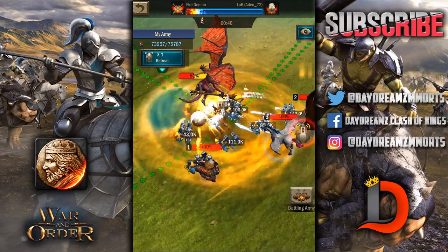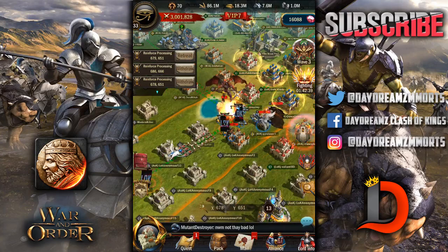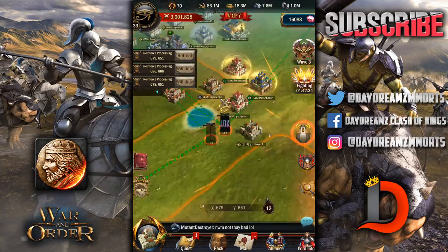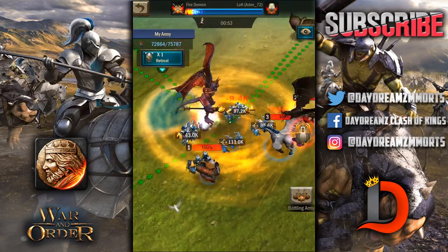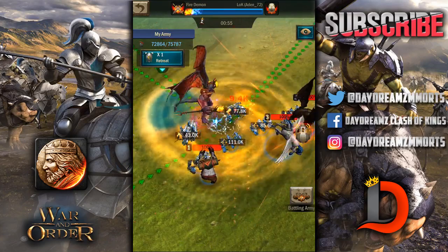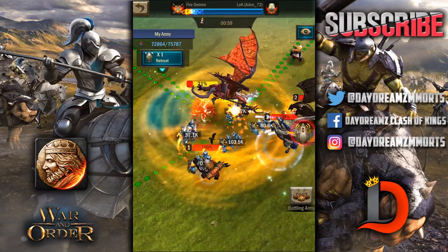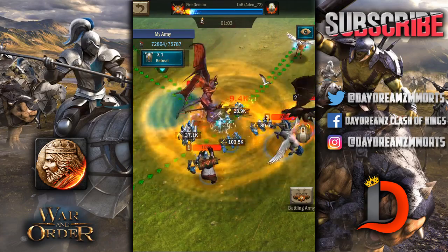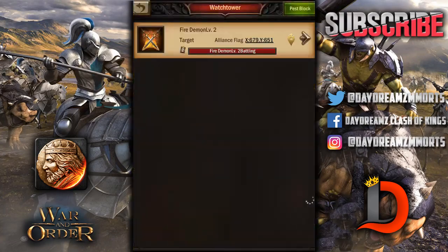We've got a pegasus, a panda, and a dragon in there as well. I did not send mine because it's not needed yet. We got 300,000 on this one as well, so we've got troops all over the place. Lancelot retreated — I'm not sure why. Maybe he's going to the next one; he knows that one's already defeated.